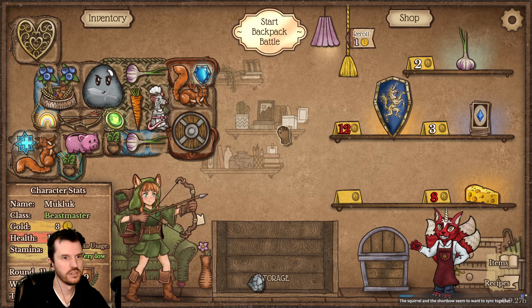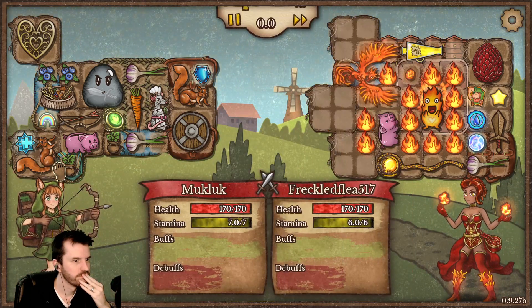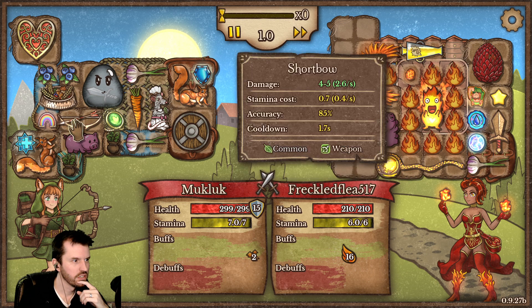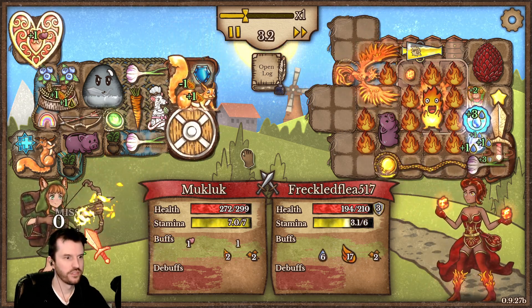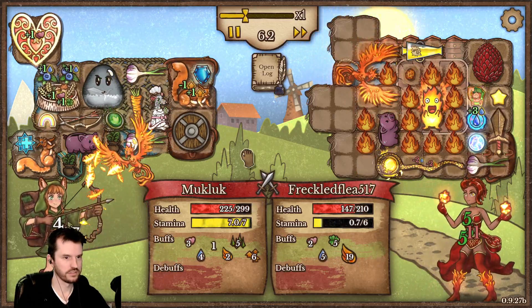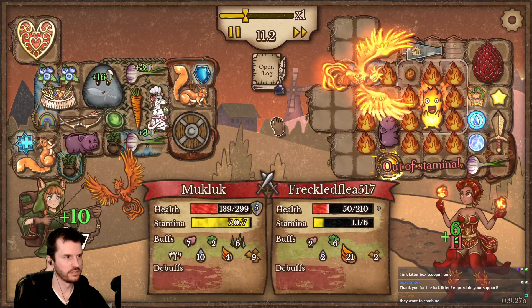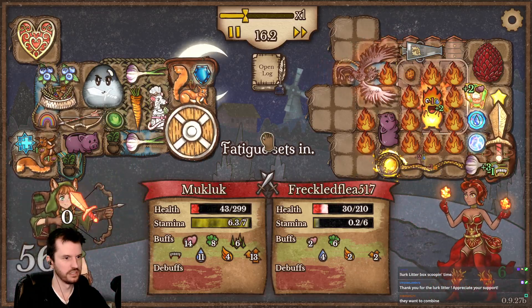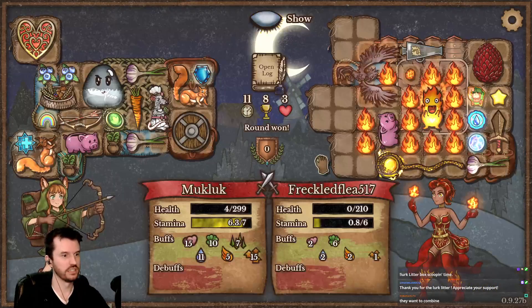Sideway squirrel. The squirrel and the shortbow want to sync — wait, what? Trigger 15% faster for each nearby pet or food. Oh my god, we are — dude, I won! Oh, I thought I was gonna lose that. I was at 4 health.